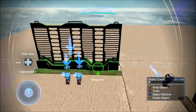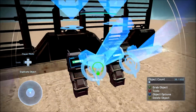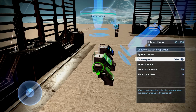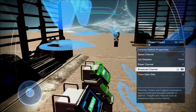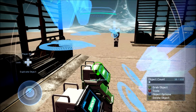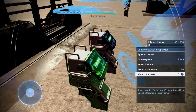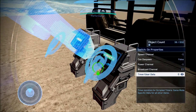Moving on to the two-person gate — the one that requires two people activating it at the same time in order to make it go down. This one actually has fewer switches so it should be easier. For the first console switch: spawn channel to negative one, can de-spawn to false, power channel to negative one, broadcast channel to 10, timer slash user data to zero. For the next console switch: same settings except broadcast channel set to 11. For each switch-on, just match its scripting settings to the console switch it's linked to — both have their respective broadcast channels of 10 and 11.